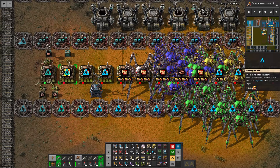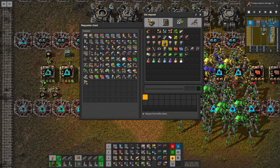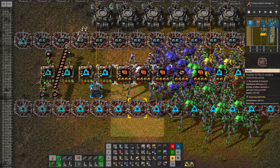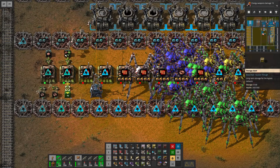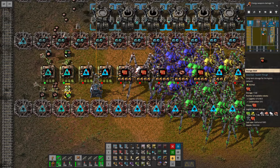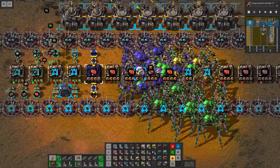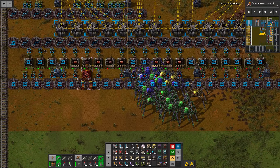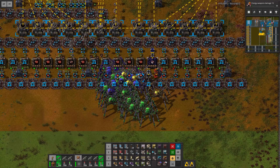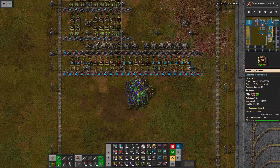Now it's time to set up another requester chest. We need plastic bars, copper cables, and electronic circuits. Going to introduce those materials and get them into a storage bin filtered for advanced circuits, also going to limit the output — detect anything below 4000. I'm going to copy this over for each of the red circuit assemblers, and also copy over the stuff we need for the copper cables, moving things a little bit. Paste this in and get the second inserter next to the substation — that should technically be everything in place.